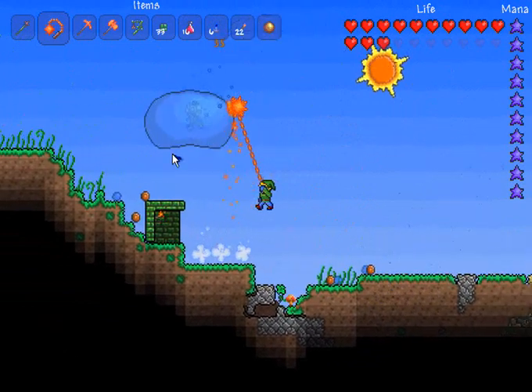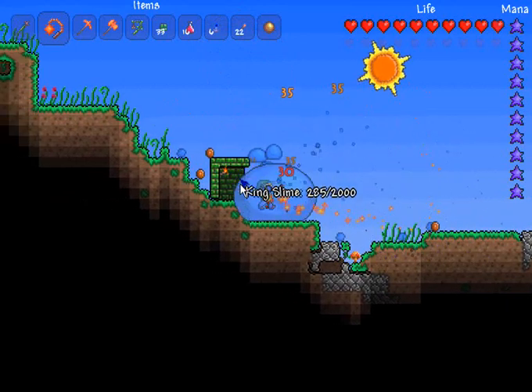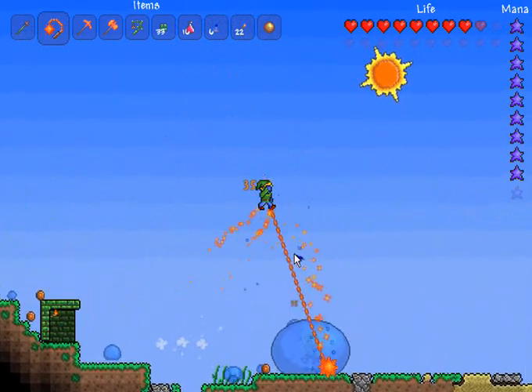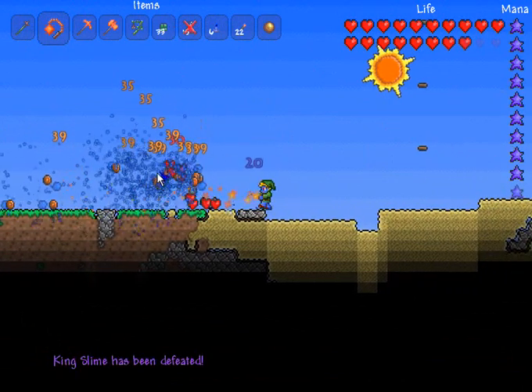Yeah, he's almost dead here. Got him. I plan on sitting here a little bit longer until I can get all three pieces of the ninja armor — or the social clothing, or whatever it's called. And I got the chest piece.